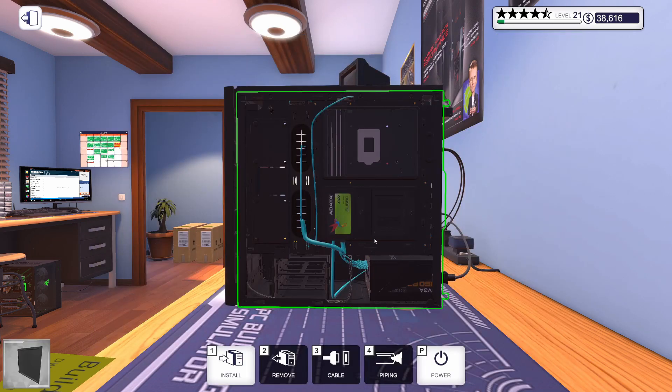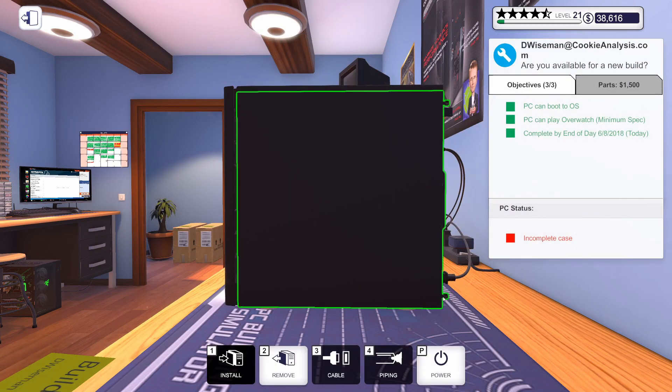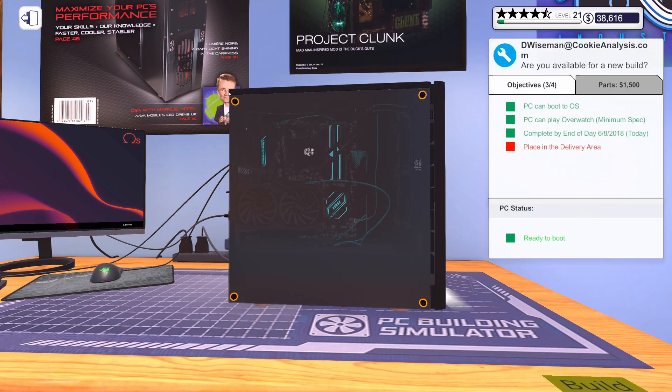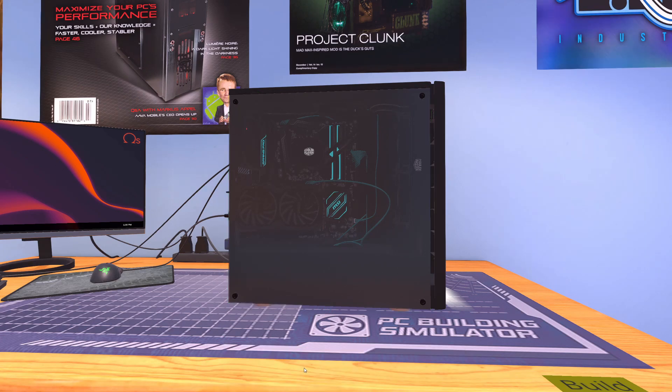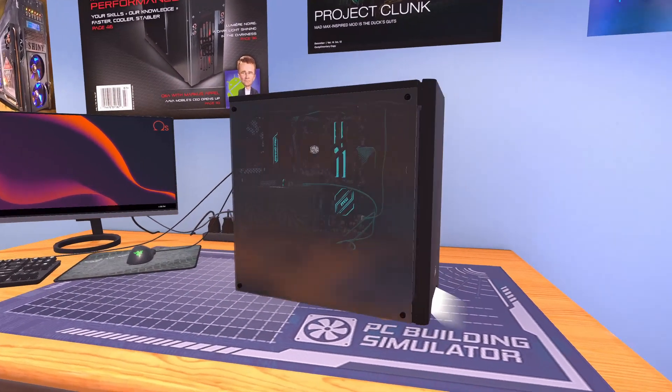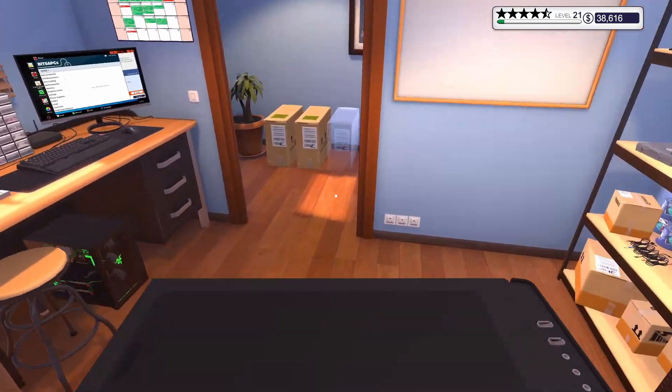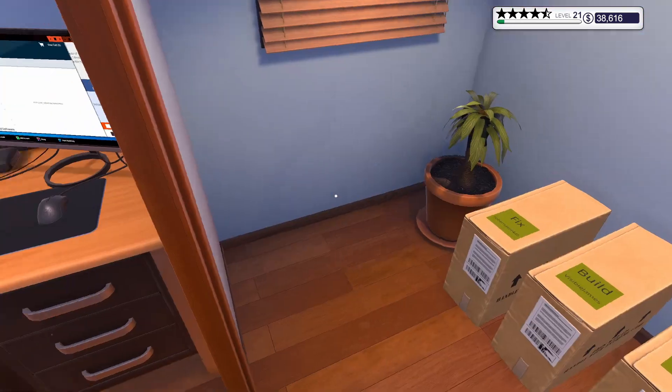Let's get this case put back together — we should be able to get this out in the hallway. Let's get this glass panel on. I think that looks pretty good. It's good to go. Let's get it out in the hall and collect some money.